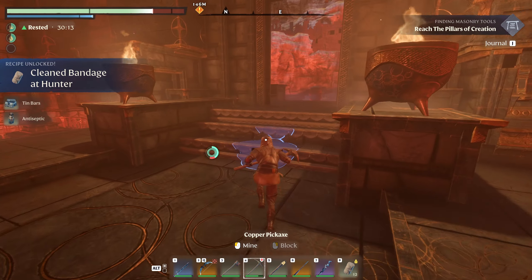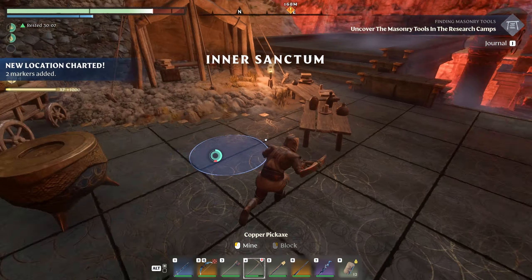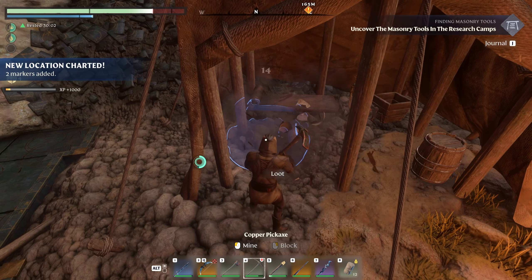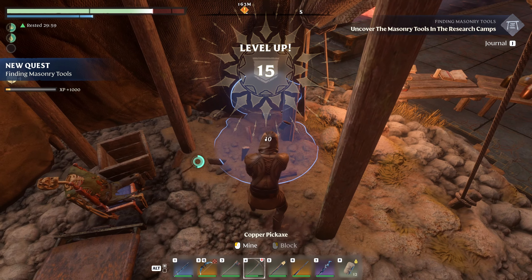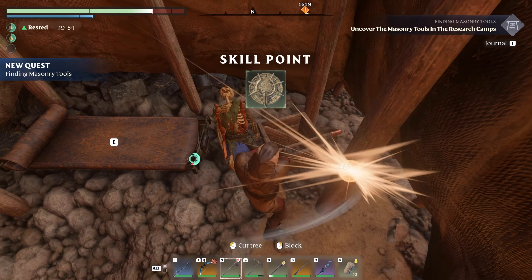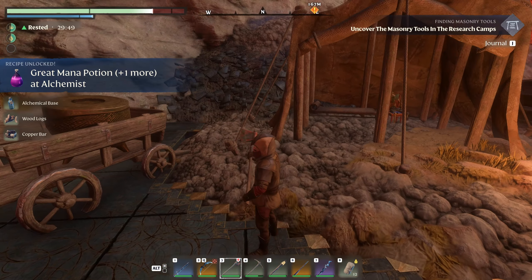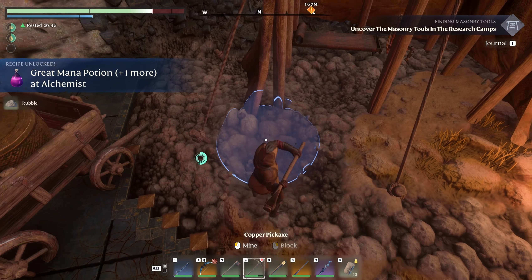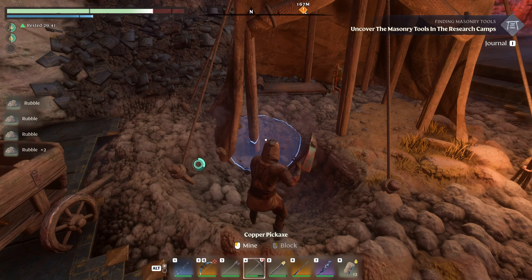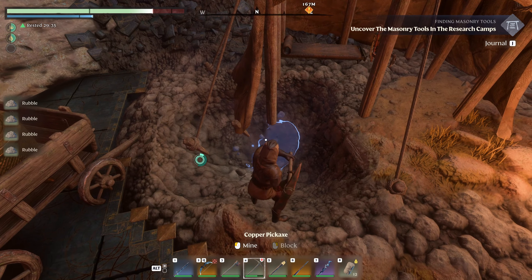I do the same thing with everything inside here — just go in and destroy it all. Level 15! There's a lot of rubble here — usually when you see this there's something underneath it, but I don't think there is. I think it's just for decoration, because generally you'd find something here and I don't think there is.